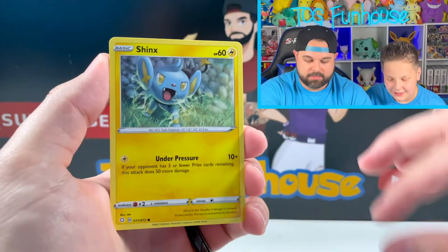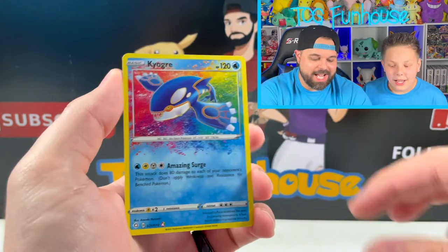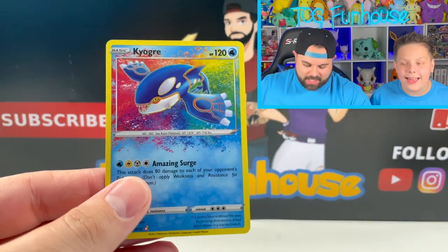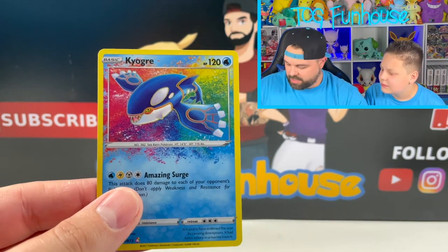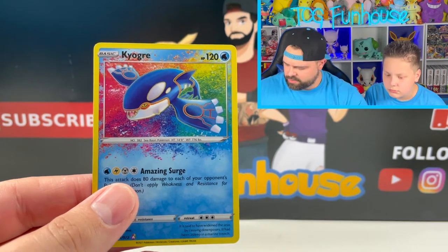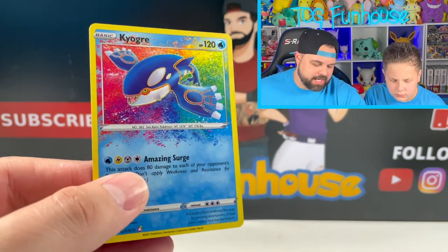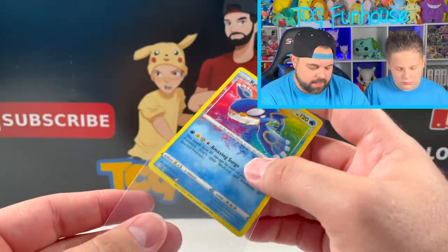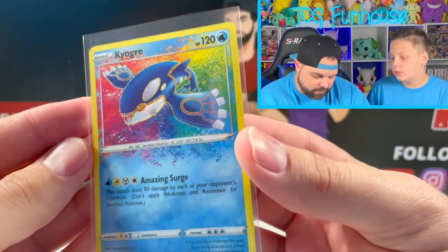Rusted Sword. Buzzole. Weasel. Nice — Amazing Rare! There's just a couple: Kyogre, Yveltal, and one more — the ones from Shiny Star V. Look at that, guys — Kyogre Amazing Rare! That's our first Amazing Rare from this set and it is beautiful.